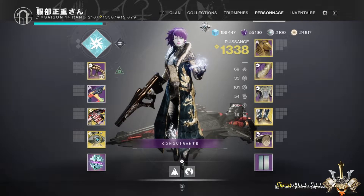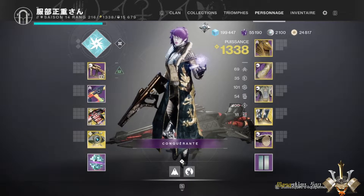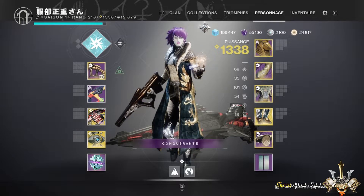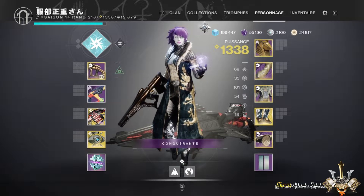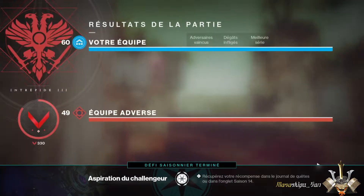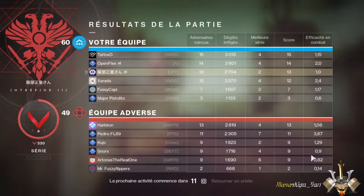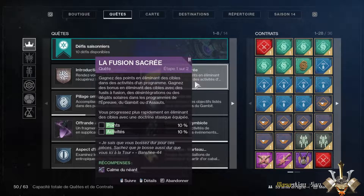So you have to know that when you are doing kills with your cannon brûlant, it will consider that you are doing it with a fusion. So if you have a solar fusion equipped, it will be great for you and it will allow you to quickly increase your quest progress. This is the little tip — you don't have to kill with your fusion, just have a fusion equipped. And once I had this fusion equipped, the kills were progressing much faster than before. As you can see, for the activity progress, it confirms that cannon brûlant allows you to advance very quickly.